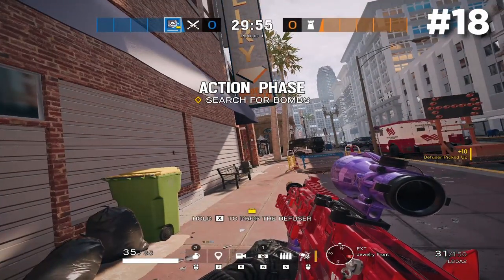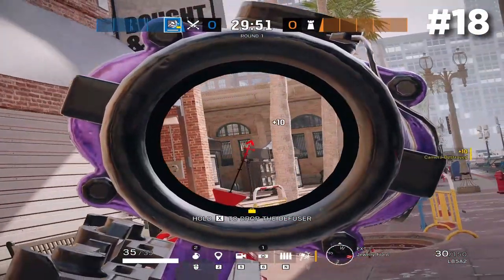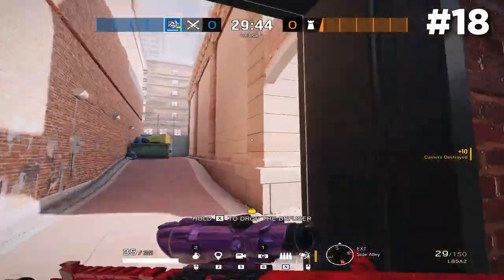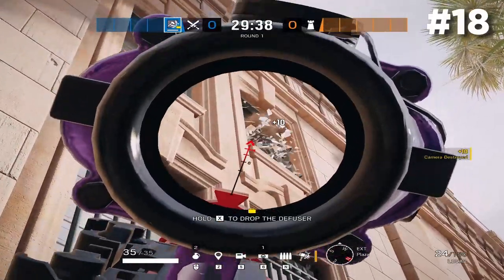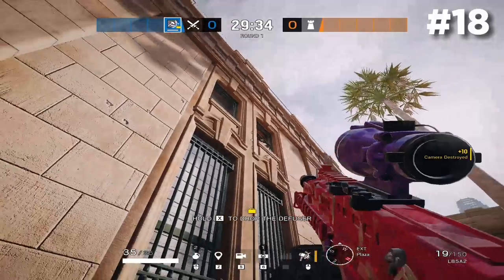When spawning at Jewelry Front, I want to show you some cameras you can shoot. You can shoot the typical outside default cam, but you can also see the Lobby default cam from Jewelry Front spawn — with an ACOG you can shoot it, though with a 1x sight it's harder to see. You can also shoot the Square cam. So you can actually get two of the big default cams inside the building from outside the map within the first 10 seconds of the round starting.